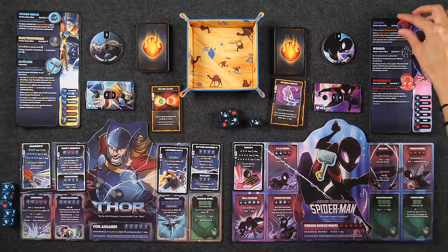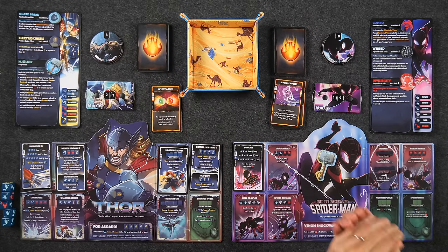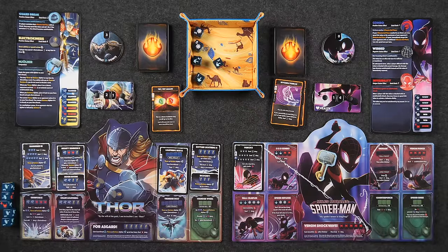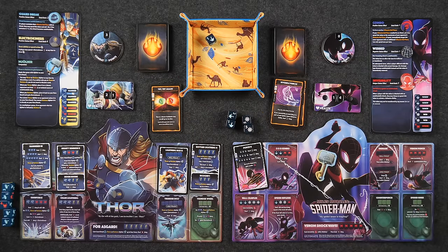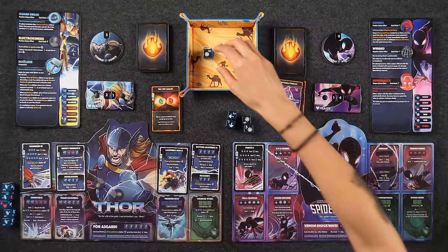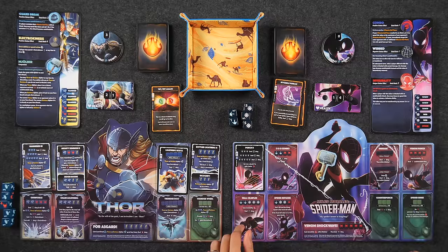I need to discard this combo token to use it — you can only use one combo per round. Now I'm trying to get something heavy, like a large straight. I have one, two, three, five. If I roll another web I can do Wall Crawler, dealing seven damage with invisibility. I'm going to reroll this one and see what we get. I'll roll it again. I got it — Wall Crawler! I gain invisibility and deal seven damage.